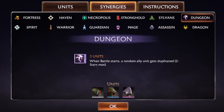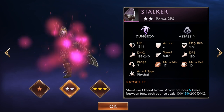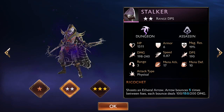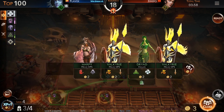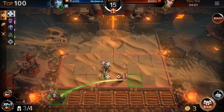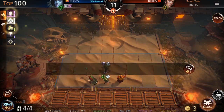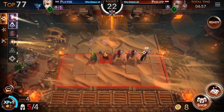Synergies are just one part of your path to victory. You can also upgrade units to drastically improve their stats and powers. Upgrades are performed automatically as soon as you own three duplicates of the same unit — they will merge into a single, stronger version. Merging units is important because the number of units you can place on the board is limited.